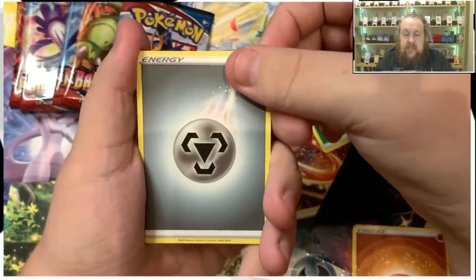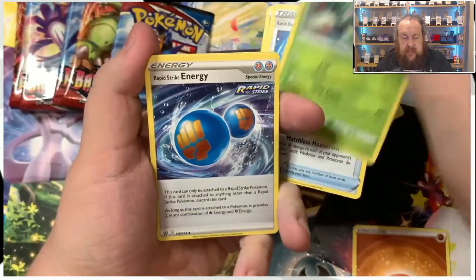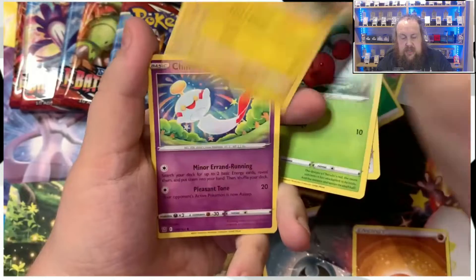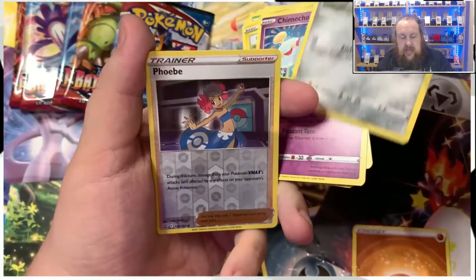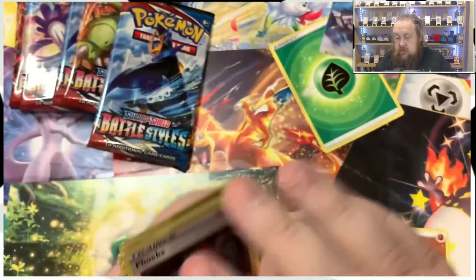Pack two: Metal Energy, the Rapid Strike Scroll of Swirls, Captain, Rapid Strike Energy, Mawile, Cherubi, Pachirisu, Chimecho, Pawniard, a reverse Phoebe, and Staraptor.